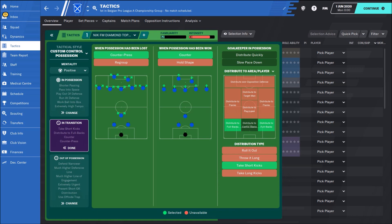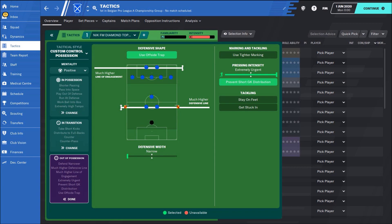In transition: counter, press counter. The goalkeeper is going to take short kicks to your fullbacks. Out of possession: defensive line much higher, using offside traps, prevention, goalkeeper distribution, and extremely urgent pressing.